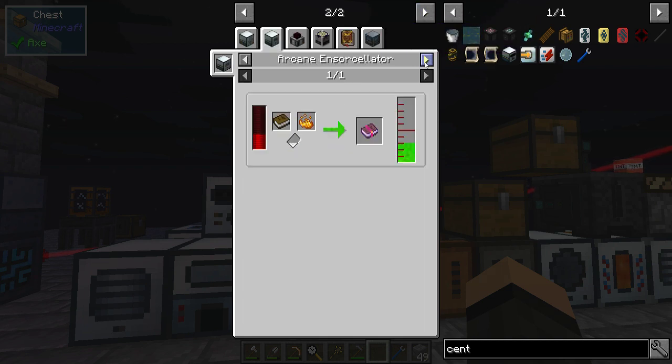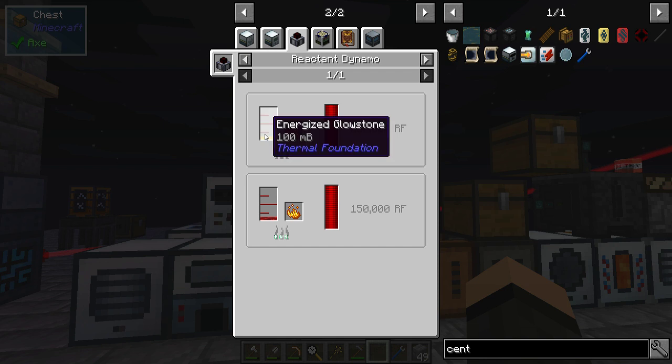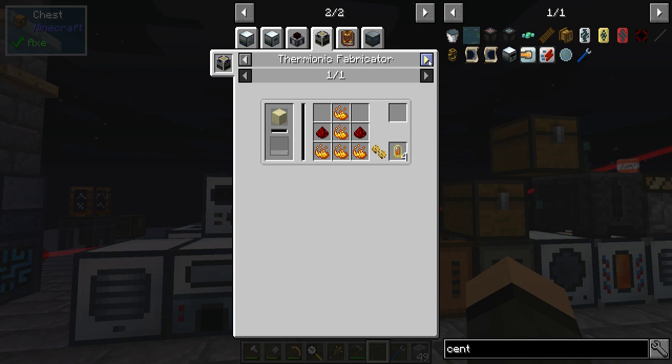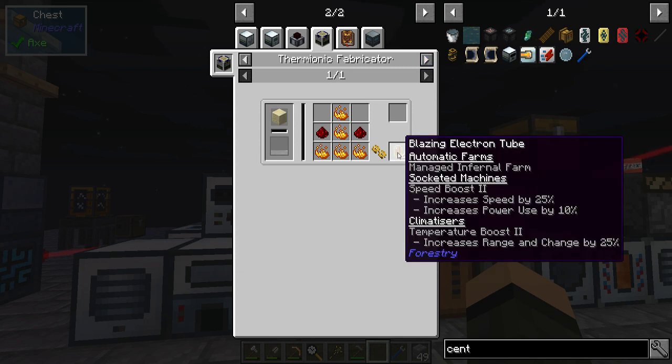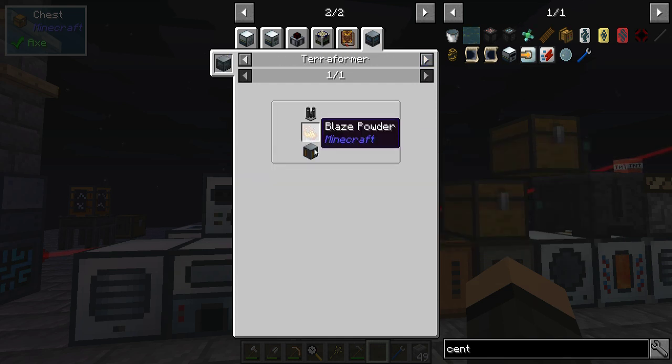Imbuer, arcane and sorcerator, reactant dynamo — energized glowstone and blaze powder, or destabilized redstone and blaze powder. I can make both of those really cheap. Blaze powder produces a decent amount of power. Blazing electron tubes, managed infernal farm — that might not be a bad idea. And terraformer — the heater climograph blaze powder with an antenna.